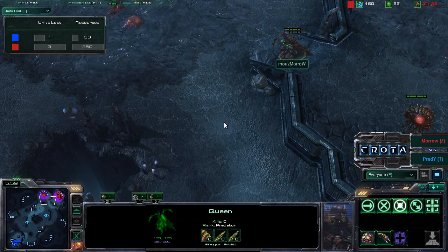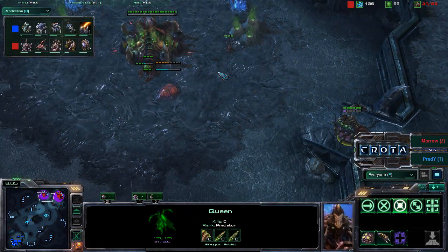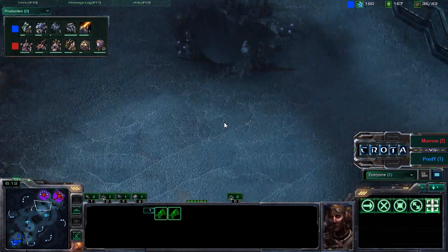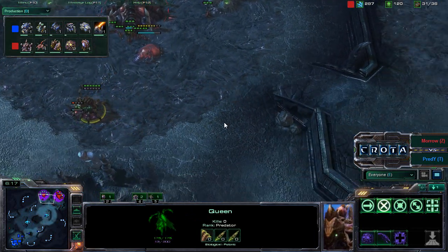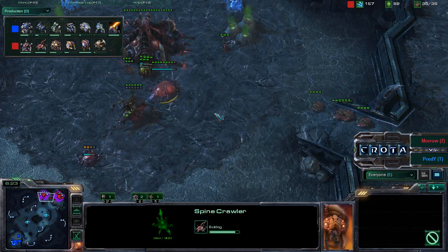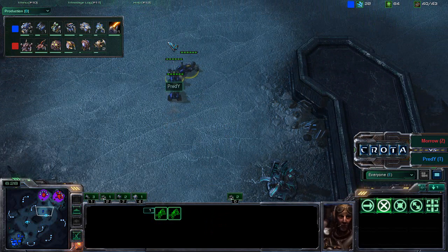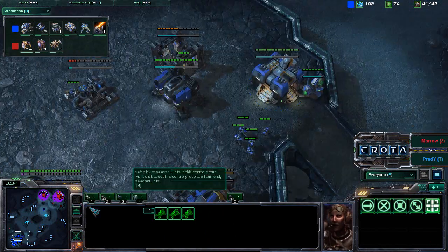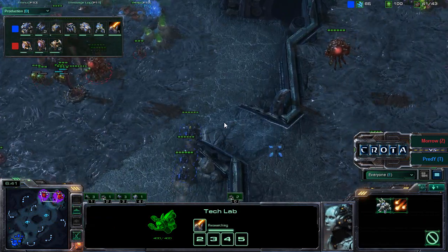So now we see that Moro is supply locked at 31 over 28. Production-wise, Infernal Pre-Igniter has nearly been completed. We do have two Hellions now sitting at the front door — those Hellions will be able to deal a lot of damage. Queens now trying to lay down some Creep Tumors as well, enabling them to get a lot of walking and maneuvering. So two Hellions currently in play, a third Hellion will join them. And now Preddy most likely will be moving out with these three Hellions to deal some damage. Infernal Pre-Igniter research just needs about four more seconds and that will be done.